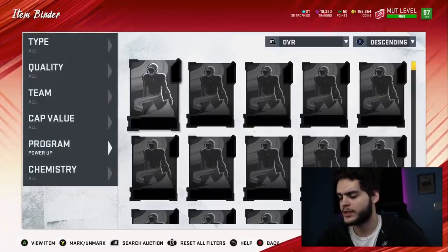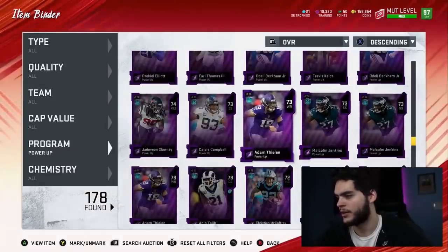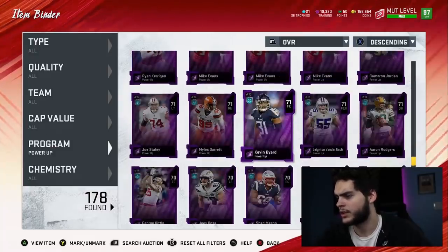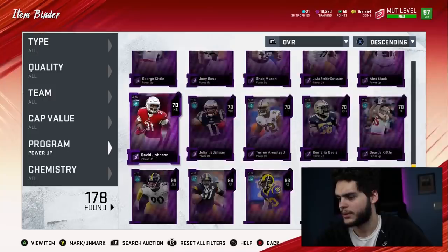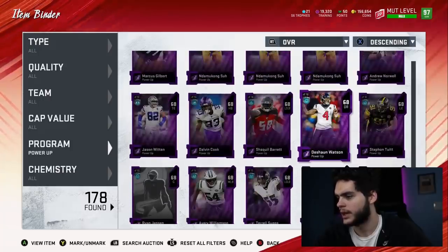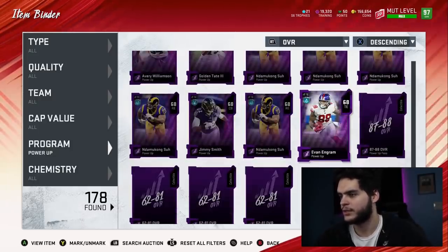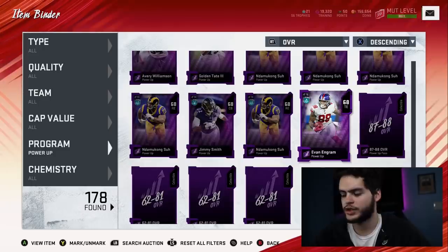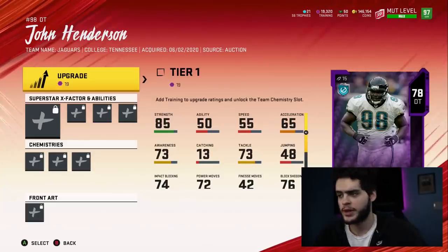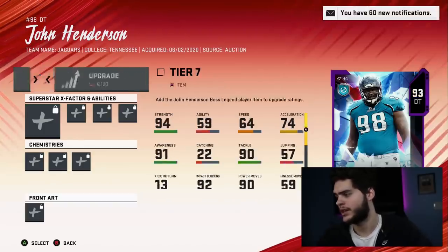Let's move on to see what else we've got — there are about four more. I've got a lot of Ezekiel Elliotts in here from investments I made when power-ups started dying down. I just never got around to selling them again. Let me head over to the auction block to pick up a few of the other ones and show you the stats. I picked up John Henderson and Larry Little, which are two of the other ones. There are two more but they're way too expensive, so I'll show those on Muthead. Let's scroll down to John Henderson.